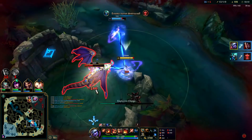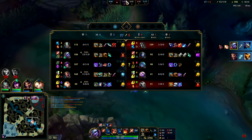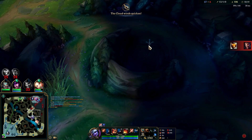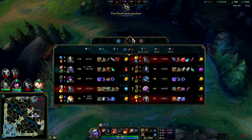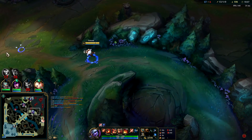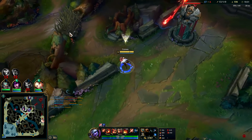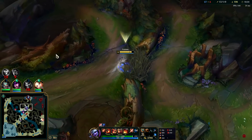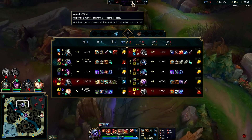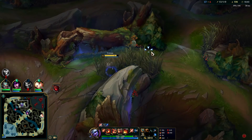I think Darius is mad — he's probably trying to surrender and he's got one person on his team voting no. Herald's not even showing it'll spawn so we may have already gotten the last one past the 14-minute mark. Rift Herald is on about a six-minute timer, so if you get it later than the 13-minute mark you're not really going to have time to use it effectively.